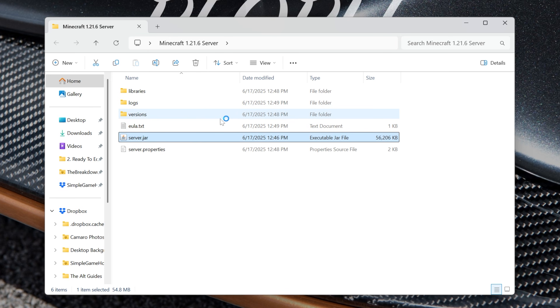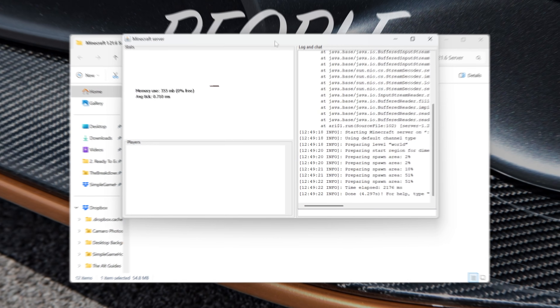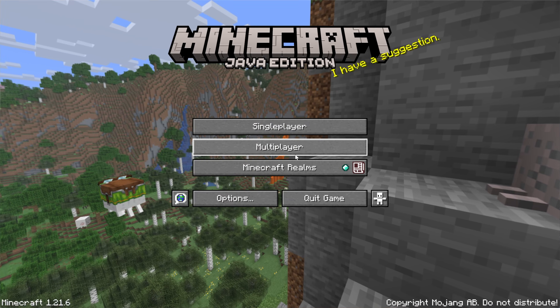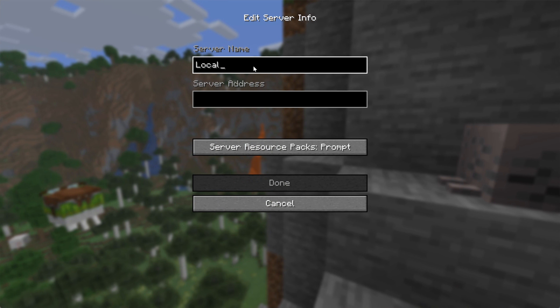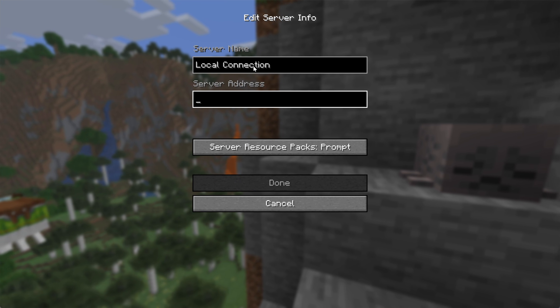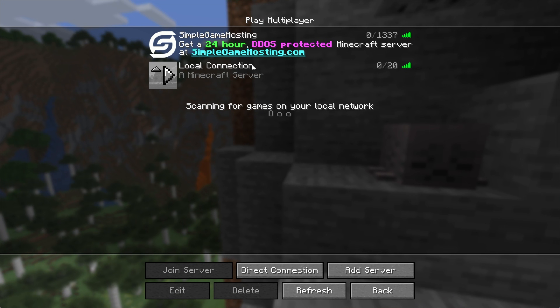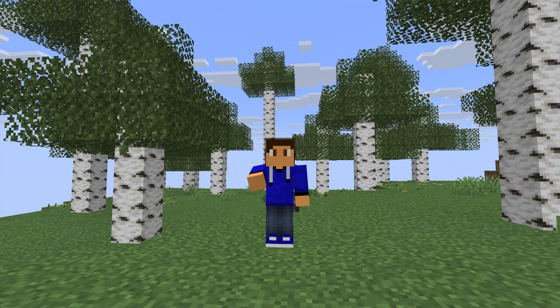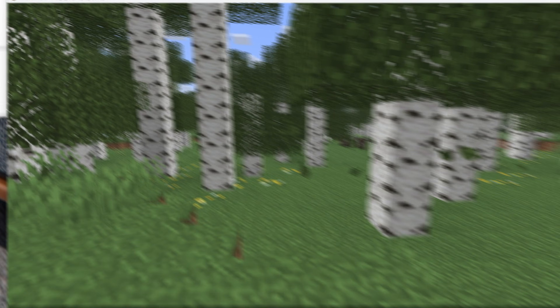At this point you're the only person that can join the server, but let's do that quickly to show it's working. The server is online — we can tell because it says 'Done' right there. Open up Minecraft, go to Multiplayer, click Proceed, and add the server. Name it 'local connection' and set the server address to 'localhost' — all one word. Click Done, it will find the server, and you can double-click to join. Here we are in the server — we can see players have joined in.